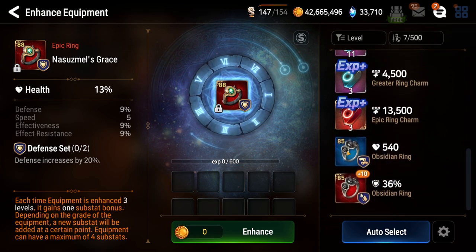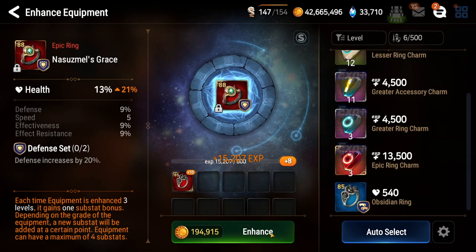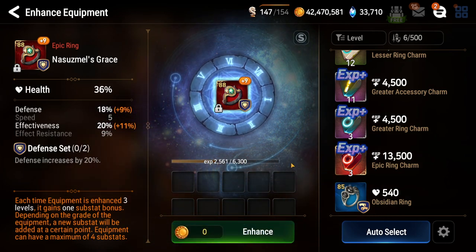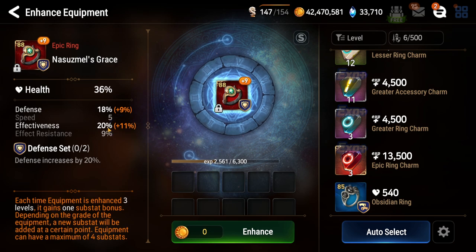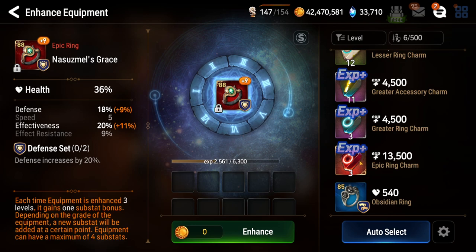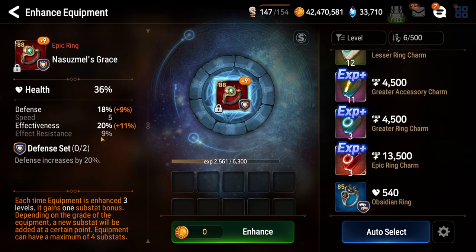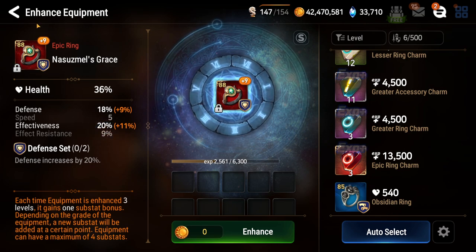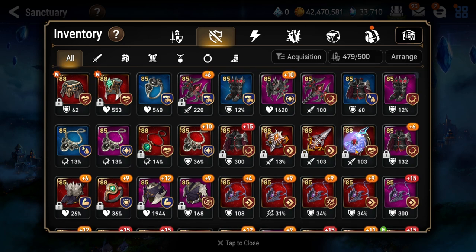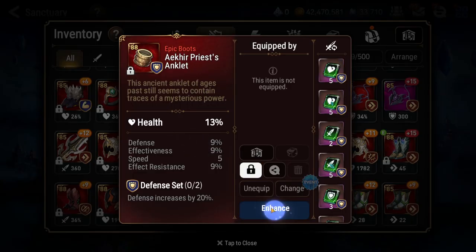Actually, this is a ring. Let's start with the ring, why not? We'll throw in this lifesteal ring that I don't really need. There are two min rolls kind of on the effectiveness - it's kind of low. But we do start off really strong with a nice defense roll. Only defense set. If this rolled Effect Resist I would be very happy. On an effectiveness roll I don't know if I'm gonna continue on that for now. I guess we'll hold on to it.